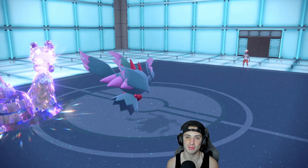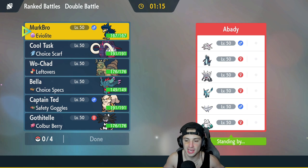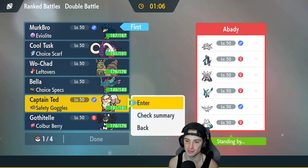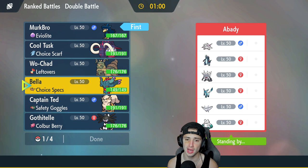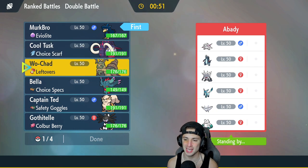Look what we've got in match number three — we're going up against pretty much an all-ice team, except for Annihilape sneaking in. We've definitely got to go into Murkrow — we have to set the sun. Murkrow is going to be our first Pokemon. Arcanine is phenomenal here with Intimidate. But I don't want to lead Arcanine if they lead Annihilape — that's a problem. How many physical attackers do they have? Sea Titan, Baxcalibur, and Annihilape. The other three are special attacking.